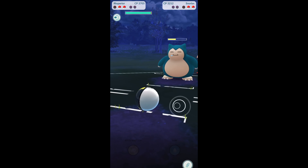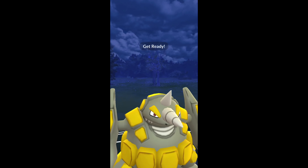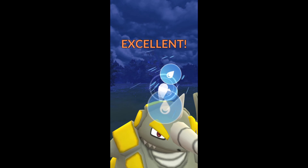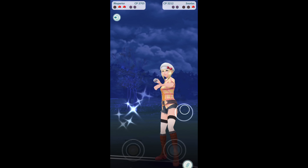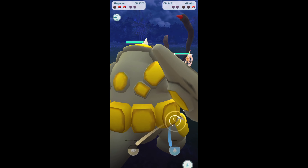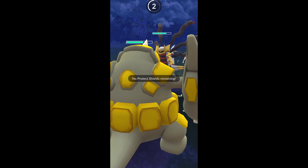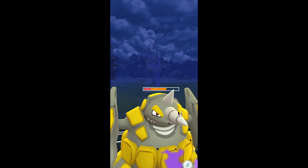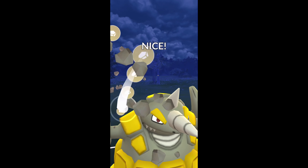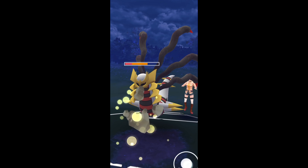Heavy Slam takes down my Togekiss, and in comes my Rhyperior. We're going to hit Surf. I do like Rhyperior — I'm running it with Surf, Rock Wrecker, and Mud Slap as the fast move. You can see it just does a lot of damage, even to this Giratina here. We're doing quite a bit, and Shadow Ball is not going to be enough to KO, so we're going to get to a Rock Wrecker — just look at that, beautiful.